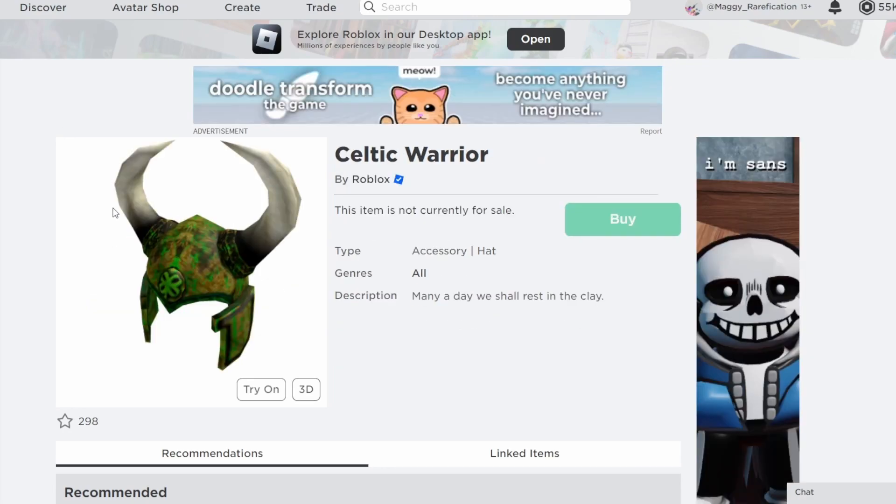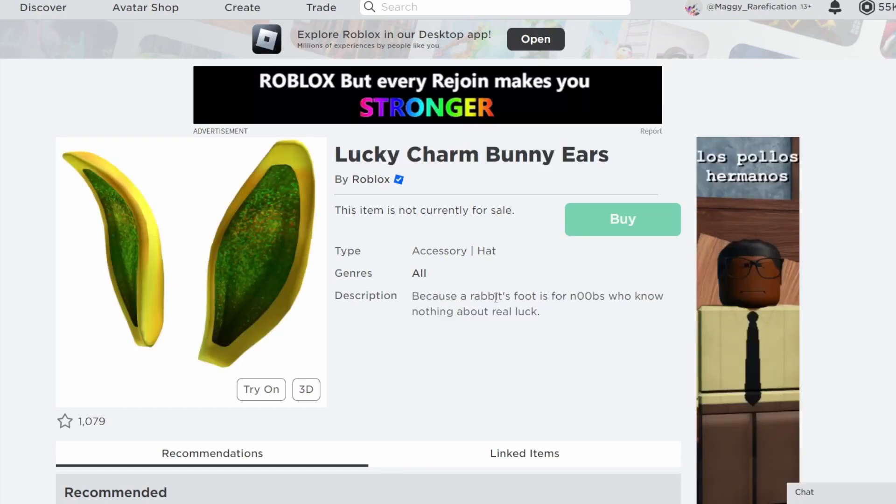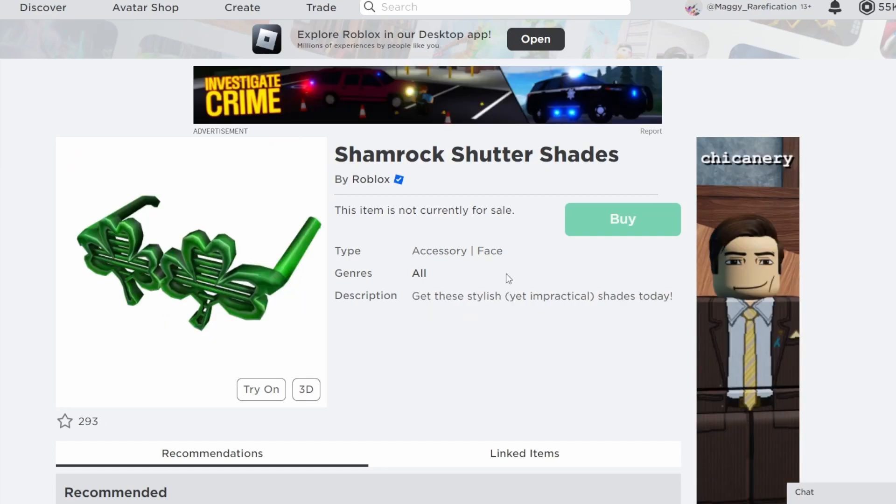Next up is Celtic Warrior — that older off-sale helmet style that Roblox would definitely go with right now. It looks pretty cool and I think it's one of the more likely options. Next is Lucky Charm Bunny Ears. They recently made the Exam bunny ears limited, so they have their eye on bunny ears. With Easter coming up soon, they could make this one limited for both St. Patrick's Day and Easter — I could definitely see this one going limited soon.